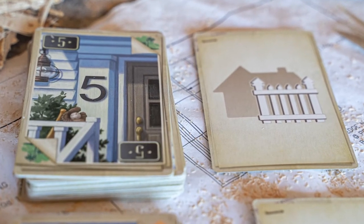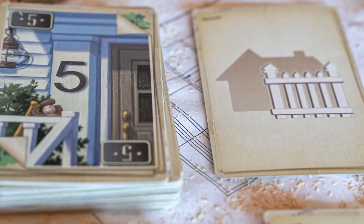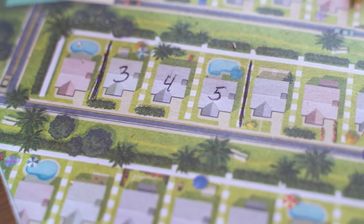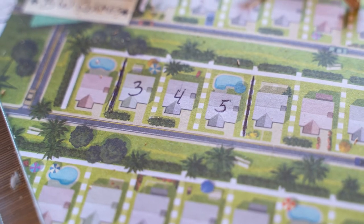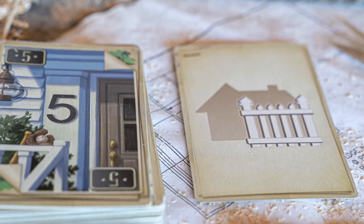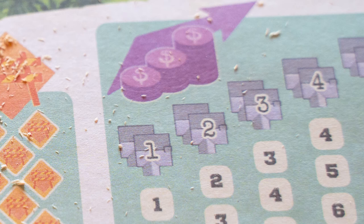The tricky part is you have to balance the house number that you need and want with the associated action that you need or want. In Welcome To, the main way to earn points is by having consecutive houses that are fenced in. For example, here in this section I could have a three, four, and five, and I have little lines here on the side of the board showing that they are fenced in. Fencing houses in is one of the special bonus actions you can take on your turn. So now that I have this section of three houses all fenced in, I will earn three points at the end of the game for having that.